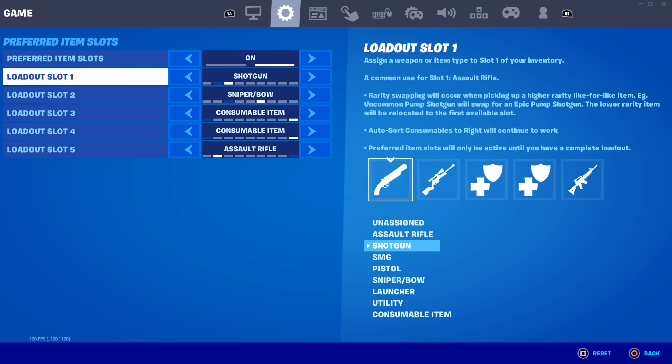For item slots, you want to have your shotgun in the first slot. A lot of people don't have this in the first slot and don't understand the benefit. In Fortnite, when you take somebody's wall and replace it with your own during a box fight, the first slot will be the weapon that comes out no matter what gun you had out before you took the wall. That's why shotgun in the first slot is so important — when you take somebody's wall, the shotgun comes out first.